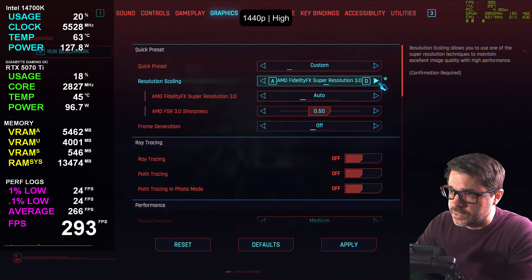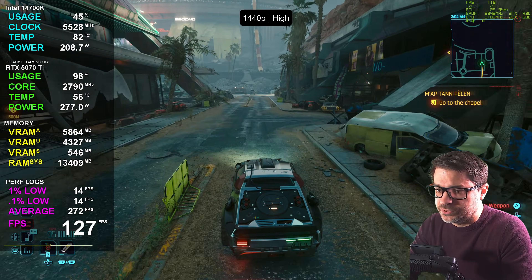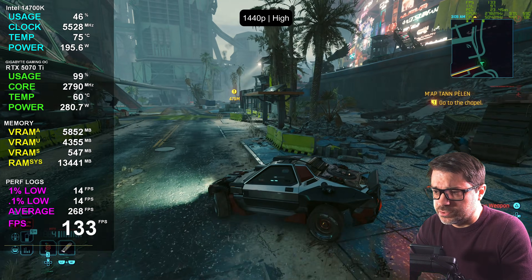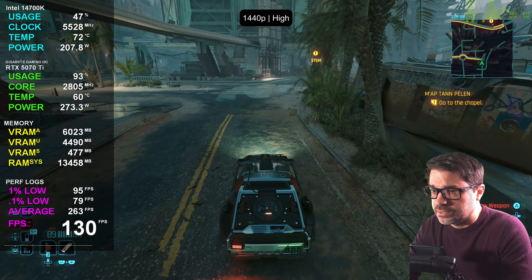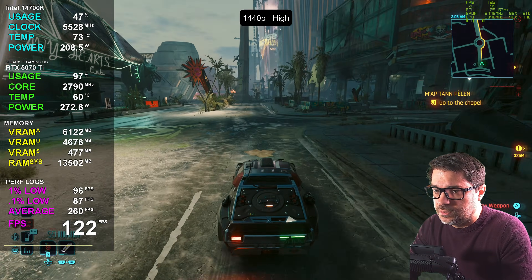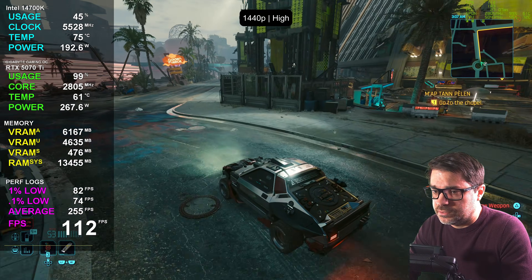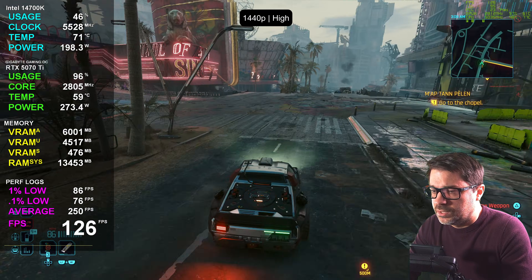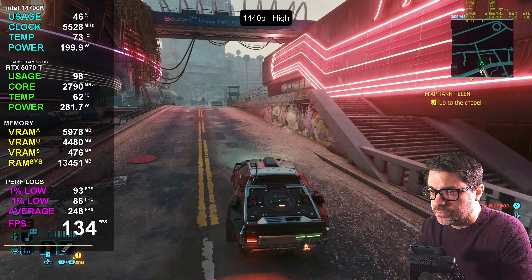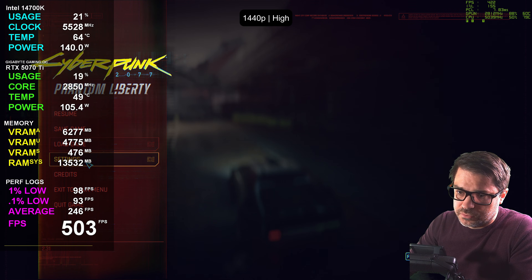Moving over to the high setting, no upscaling needed. We're still well over 100 FPS — 136 FPS here. PCL is really low at about 22 milliseconds. Our VRAM allocation is around 6.2 GB, and that shared VRAM is sitting at 476 MB, so we're not doing any swapped VRAM — we're fine there. I don't think we'll have any VRAM issues at all, so let's keep rolling through the next levels.